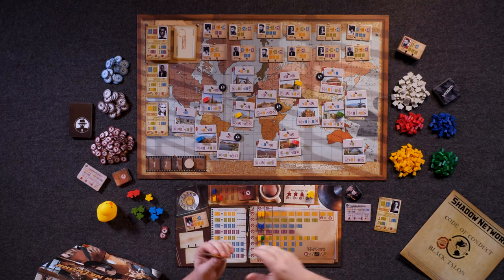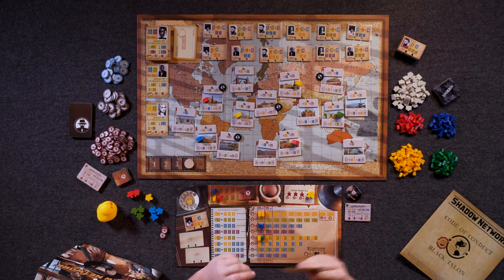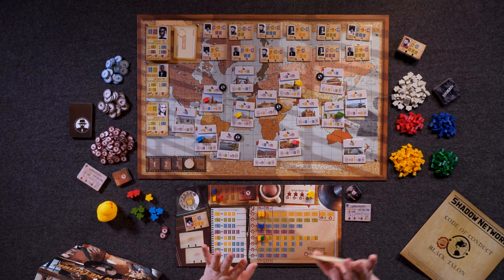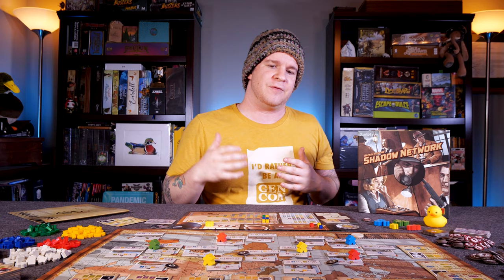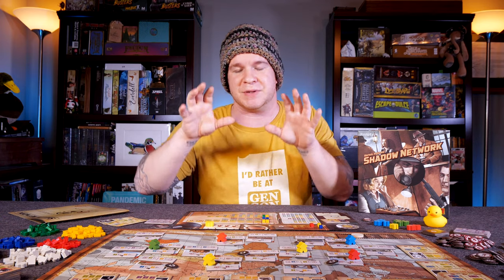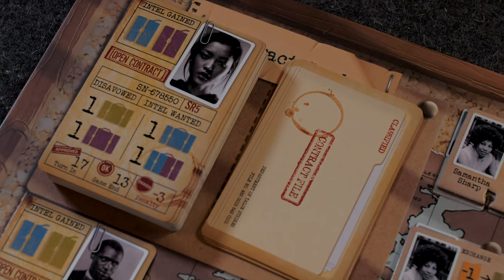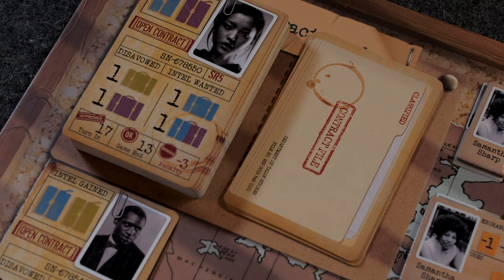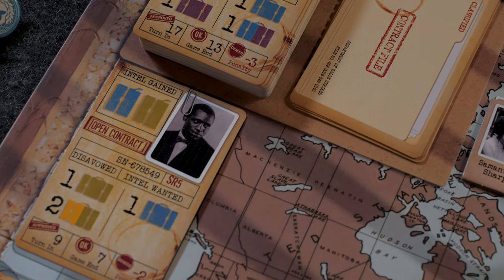The contract cards that you have in your hand may end up scoring you negative victory points if you're not able to close them by the end of a session. So the decision between how much you go for, how quickly, and how early, versus what you're actually able to do and position here on the board, is a constantly shifting puzzle that you're always trying to gauge. The numbers at the very end may in fact come down to some of the cards that you just weren't able to close out.